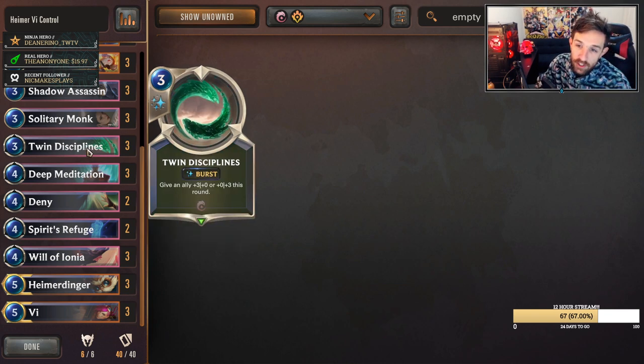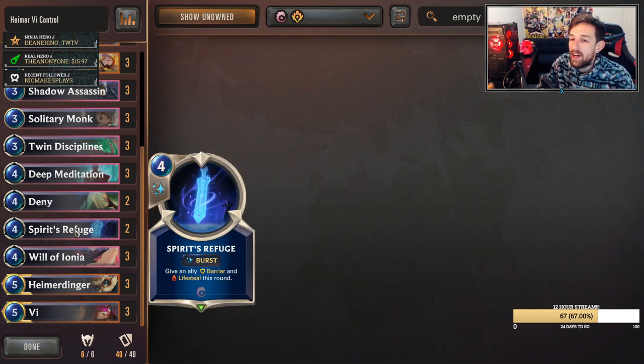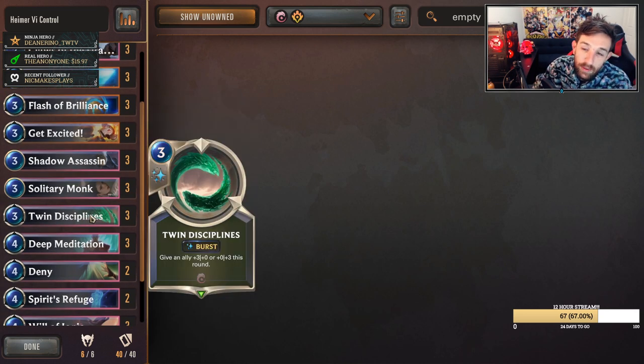Twin Disciplines is a way for you to generate elusive units on your Heimerdinger as well as protecting it. One of the most common things you'll try and set up with a Heimerdinger list is by floating mana going into turn five. Commonly, you'll drop your Heimerdinger on turn five with three mana and you can protect it with Twin Disciplines. It's very common.